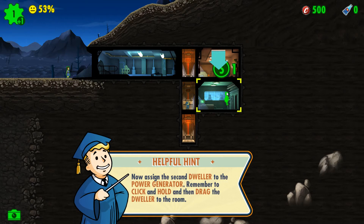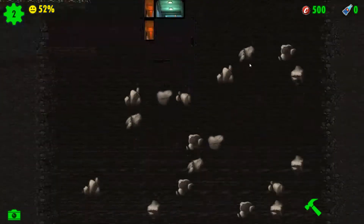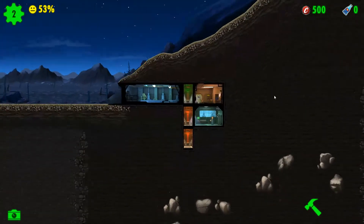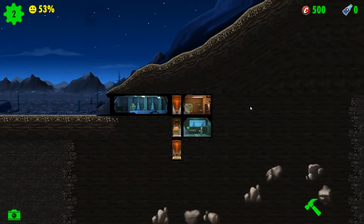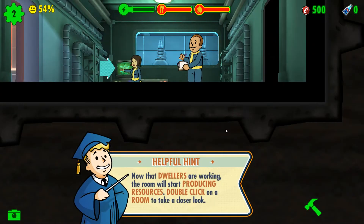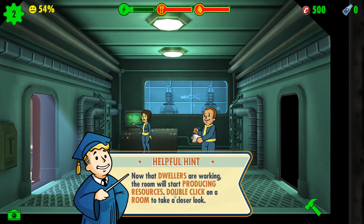We're assigning him to the power generator. Now that dwellers are working, the room will start producing resources.